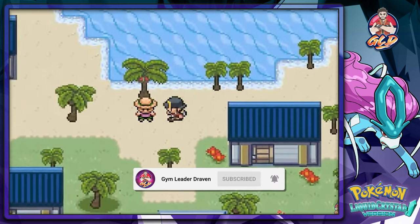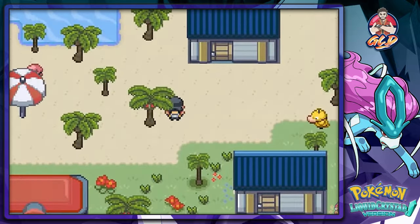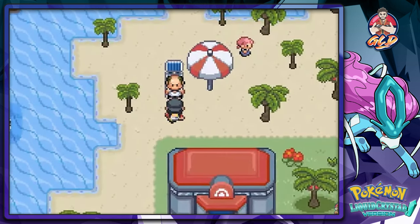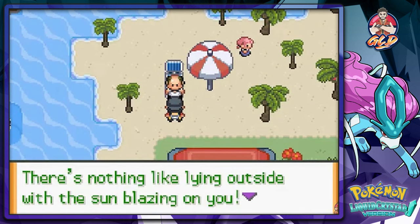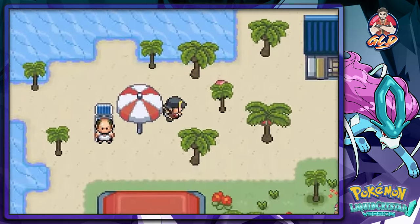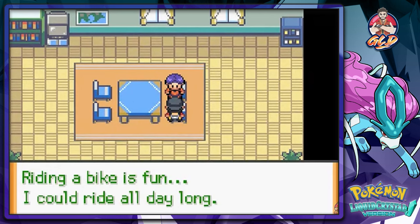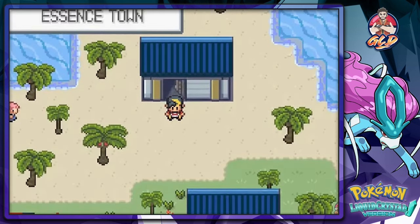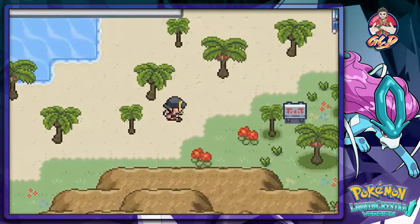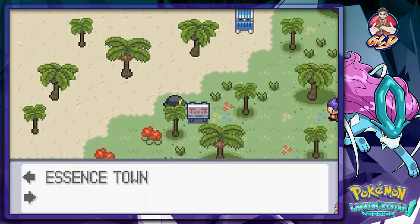So where can I find Professor Ivy? The NPC says her house is in the east of this town. Another NPC mentions a great professor lives nearby. Let's see — there's nothing too useful from the others. I guess we have to go straight up north. This is Route 47 to Meadow Town — and right there is Professor Ivy's lab.